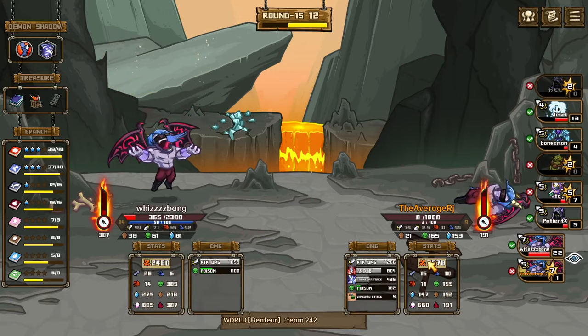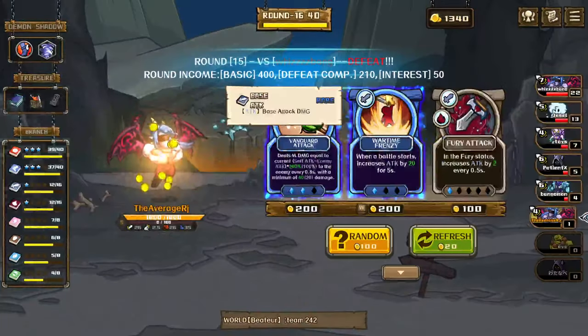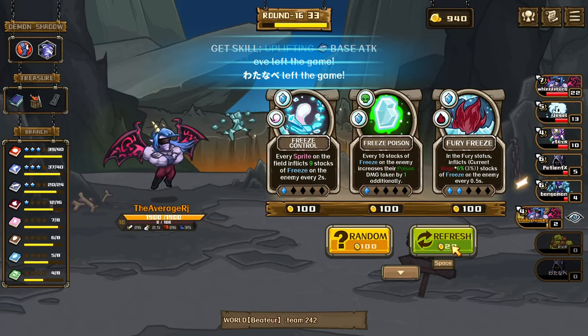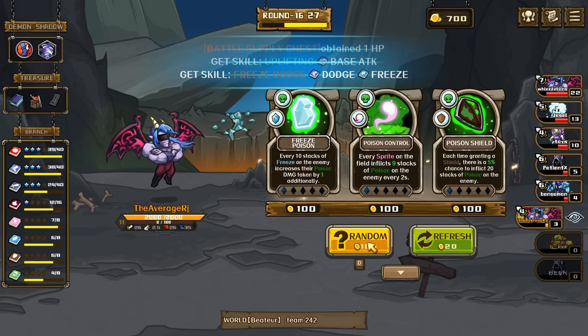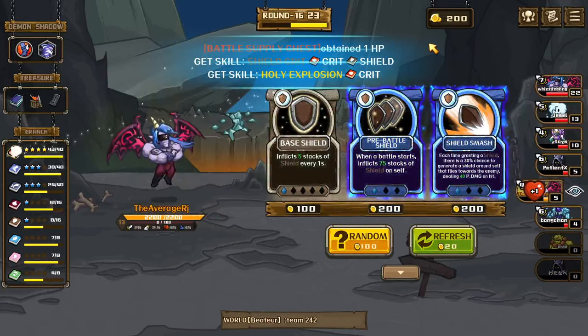Okay, okay we're good — I have a plan man, I have a plan. Two vanguard attack, uplifting perfect. Don't want any of these. Uplifting perfect god. Go random.